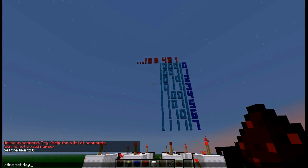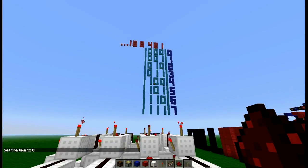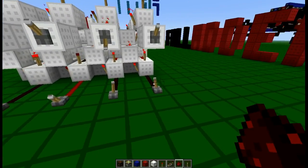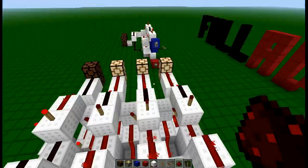So 1 becomes 2, becomes 4, becomes 8, becomes 16 — each row doubles. The next value was 5, so 1, 0, 1. Now the output is 0, 1, 1, 1 — so 1, 1, 1, which is 7.